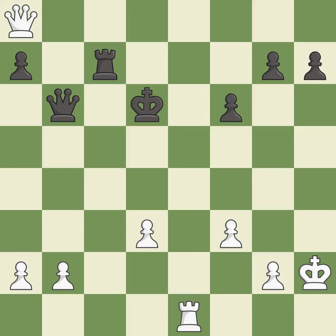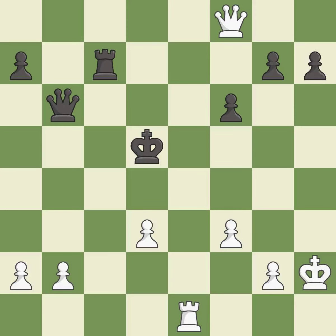A very strong play — it is excellent. This evades the check from the queen — it is excellent. This forks pieces by creating a simultaneous attack — it is best.